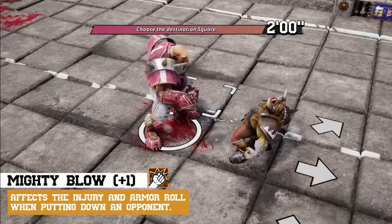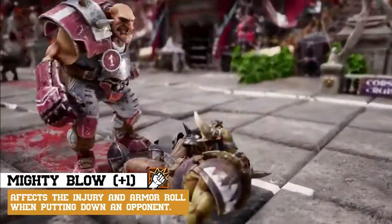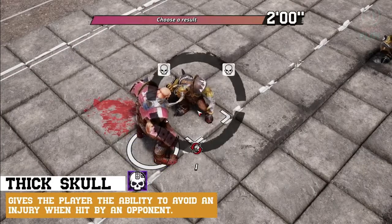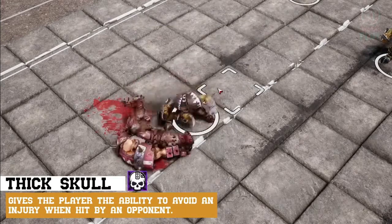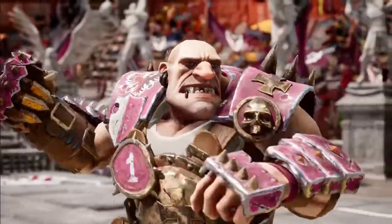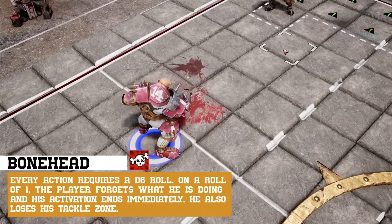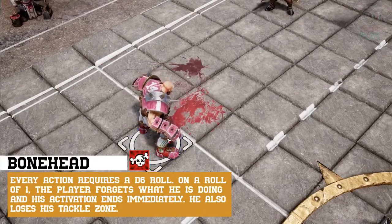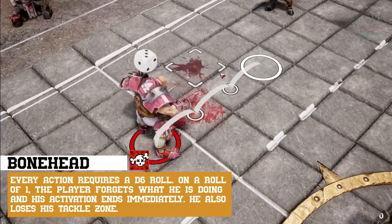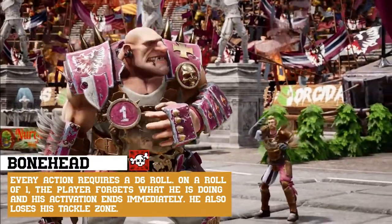The Ogre's Mighty Blow allows him to modify an armor or injury roll when tackling an opponent. His Thick Skull allows him to transform a KO into a simple stunned result when he's tackled. However, his traits can work against him — the Ogre's traits make him an unpredictable player. Bonehead means you have to roll the dice every time you declare an action for the player, and the result decides whether your Ogre plays on or forgets what he's supposed to be doing.